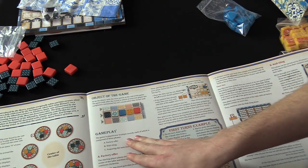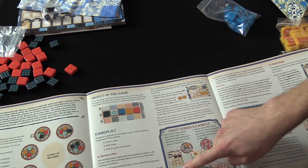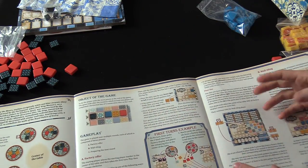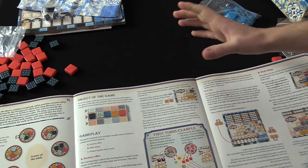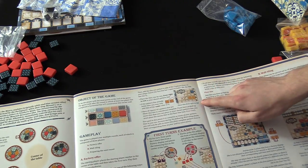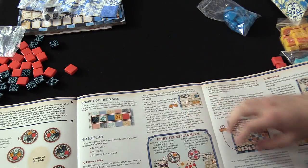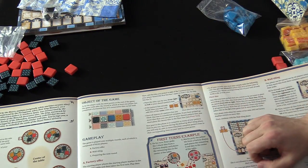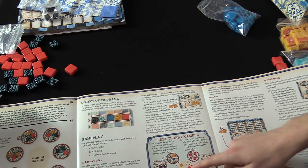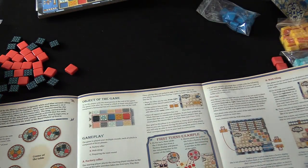Over multiple rounds there's the factory offer phase, the wall tiling phase — putting tiles on the pattern — and then preparing the next round. When you put a tile down in a row, you can only have that tile in that row, so you have to think ahead. You can also kind of screw over other players by taking a tile they need. Every time you take a color from a circle, the rest go to the center. If anyone takes from the center, they get the first player marker for the next turn but also take a minus one point penalty at the end of the round — and every additional time, you get more minuses.